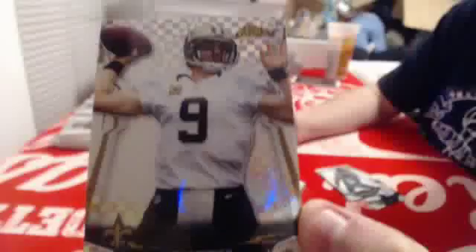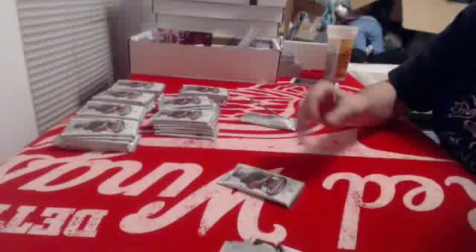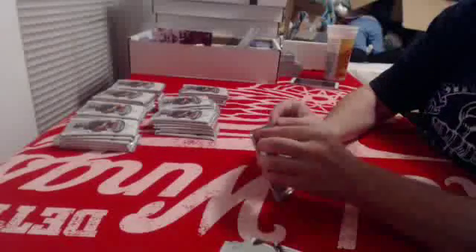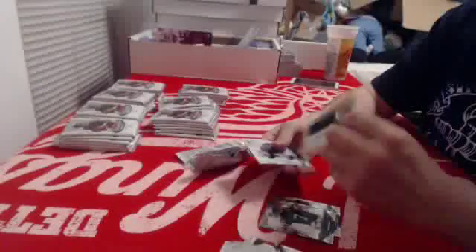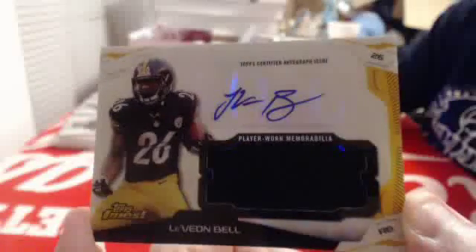X-Fractor of Drew Brees, and base rookie for the Bucks of Charlie Sims. For the Pittsburgh Steelers, jersey autograph of Le'Veon Bell. You got a ten of ten in your last one — I don't want to hear it. Khalil Mack base rookie. Mettenberger base rookie.